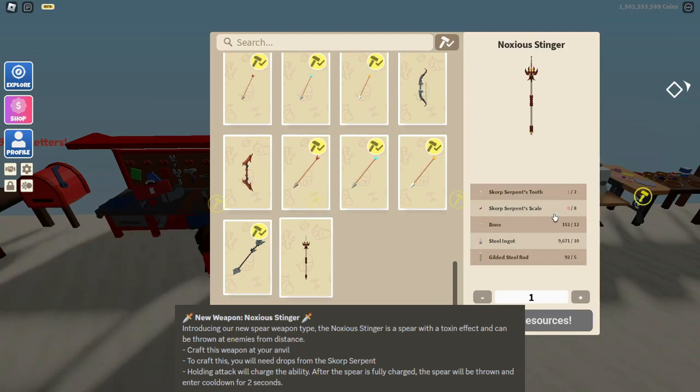To craft it, you need two Scorps Serpent's Tooth and eight Scorps Serpent's Scales, plus twelve bones, ten steel ingots, and five Gilded Rods. You already know how to get those last three, but I'm going to tell you how to get the first two right now.